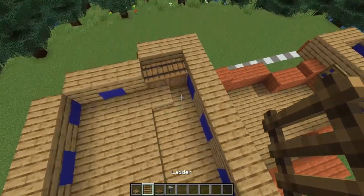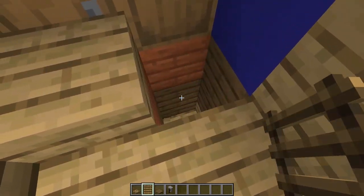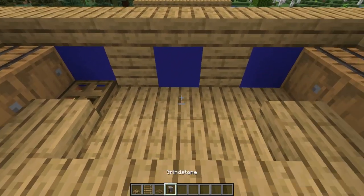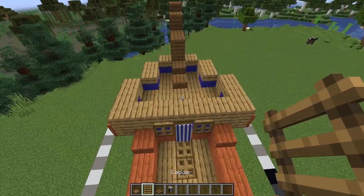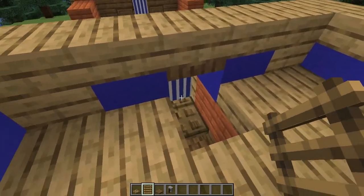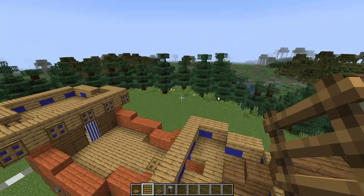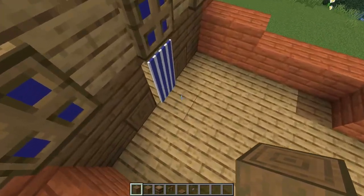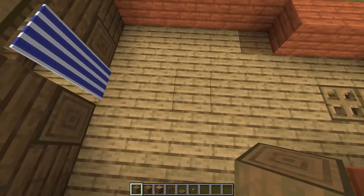A few more details — choose which side you want your ladder to access this top section; I'll have mine here. Place a trapdoor above that as well as a grindstone for the wheel. You'll also need to add a ladder at the front of the ship so you can easily hop up to this part. For the mast pole, begin with some stripped spruce logs, count two blocks away from the back door, and build up five high.